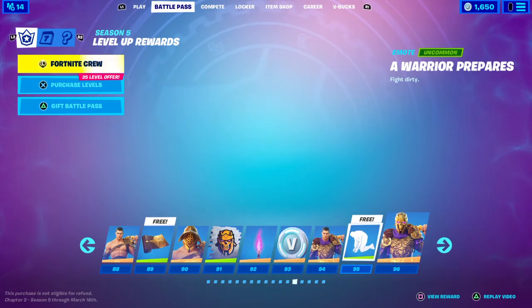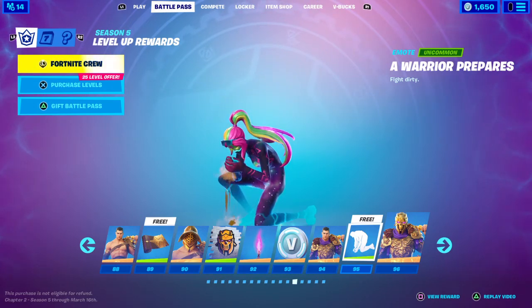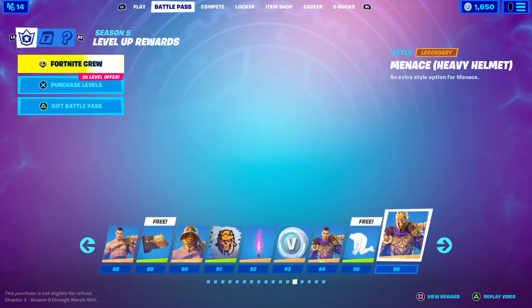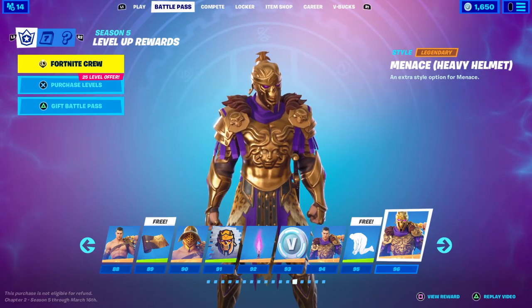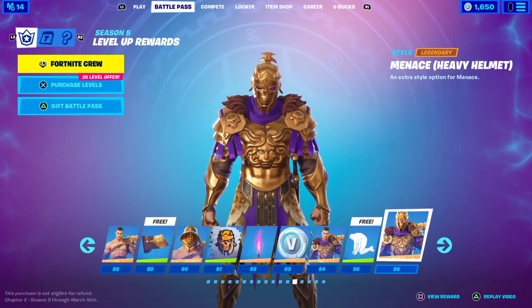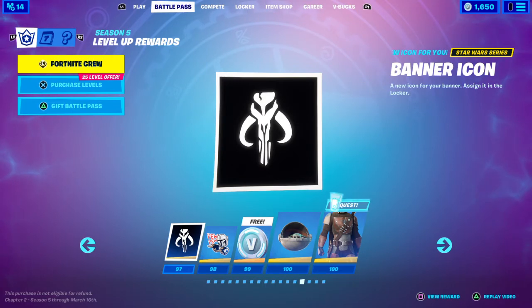Tier 94 you get the Menace Undefeated Style. Tier 95 you get the 'A Warrior Prepares' loading screen. Tier 96 is probably my favorite style — the Legendary Menace Heavy Helmet, an extra style option for Menace — which is really cool. Tier 97 you get the banner icon for Star Wars.